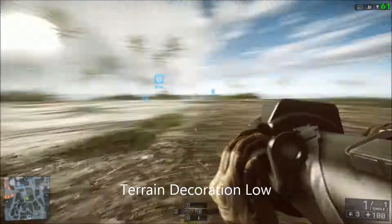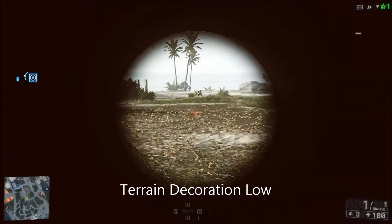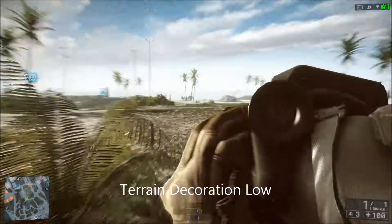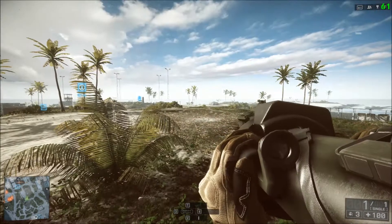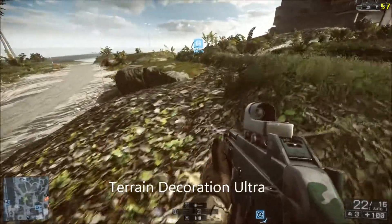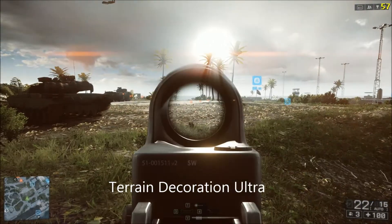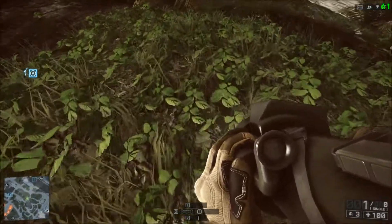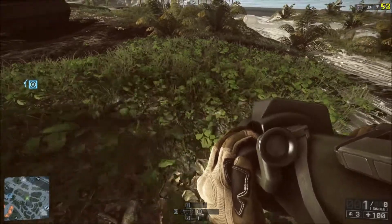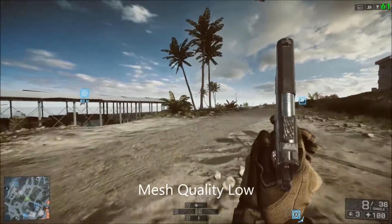Having terrain decoration turned up can also mean you can't see enemies as easily due to more flora blocking the way. It is one of the settings I personally like to turn up since my computer can handle it and I can still get 60 FPS easily. But if you're stuck for frames per second, keep anti-aliasing turned up and turn terrain decoration down as low as possible — a higher frame rate is always going to be more important than visual quality.